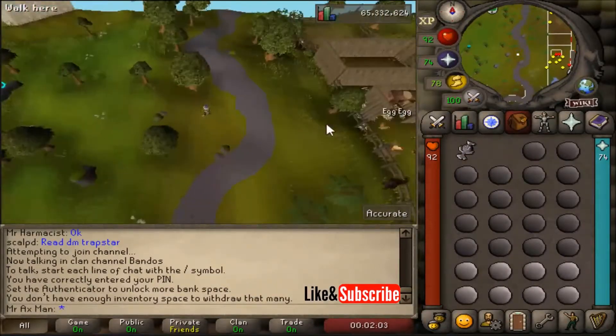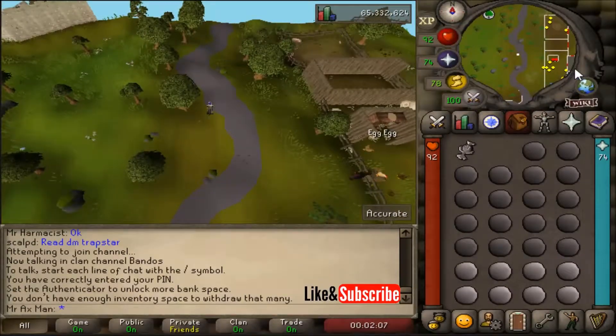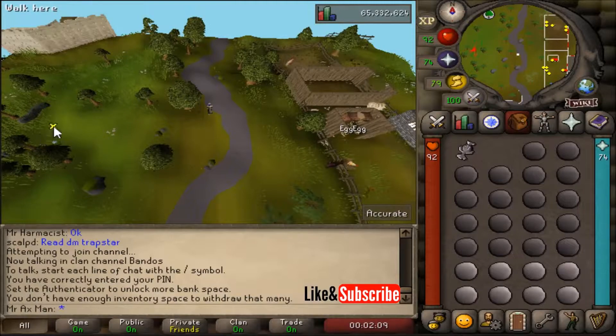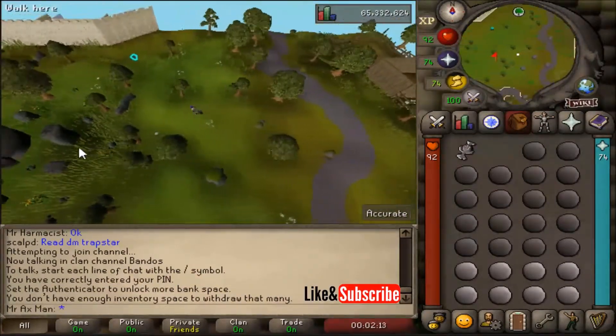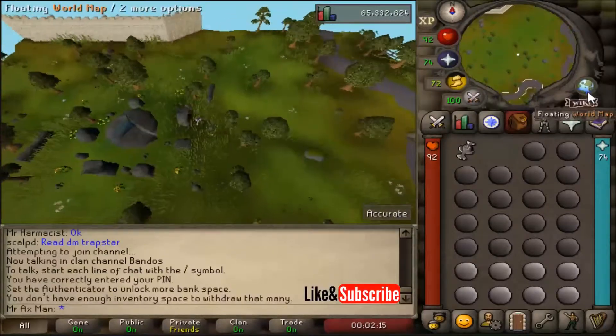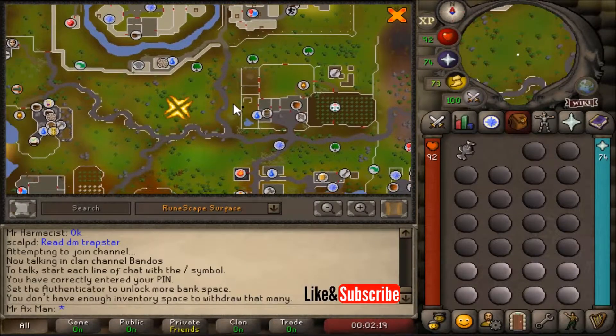Once you get to about where I'm at here, where these three trees are, you're going to head west. Directly west is the air altar. I'm going to pull up the map for you — right where I am located is going to be where the air altar is.